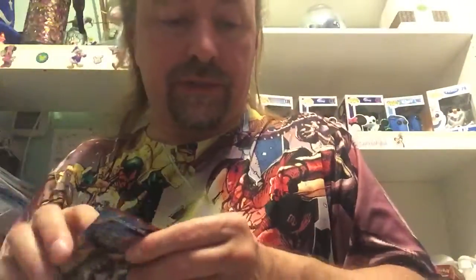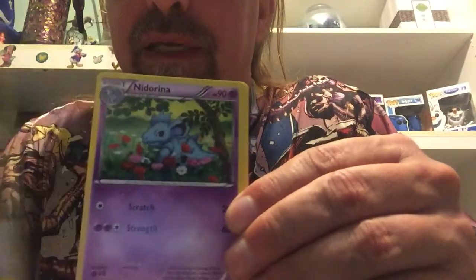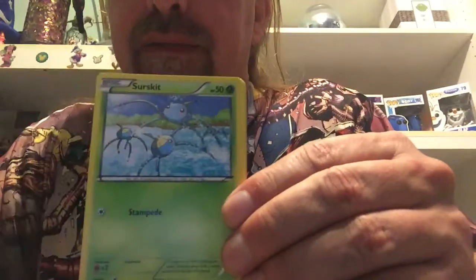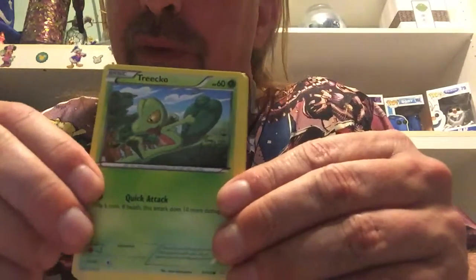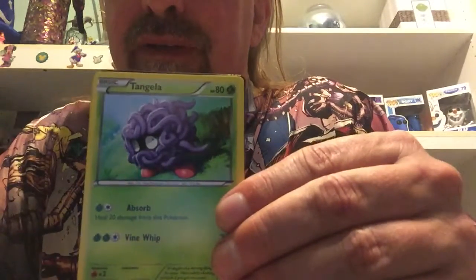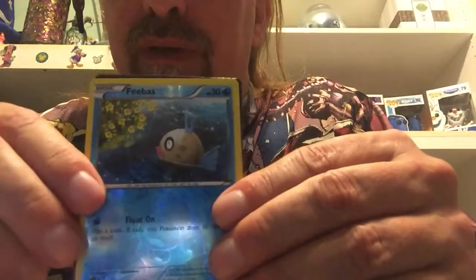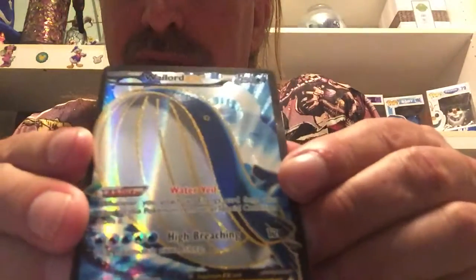Let's start with the Primal Clashes now. Okay, we got a Tentacool, Net Ball, Surskit, Zigzagoon, Treecko, Shroomish, Tangela, we got a reverse holo Feebas. We got a Wailord EX ultra rare — very nice looking card.